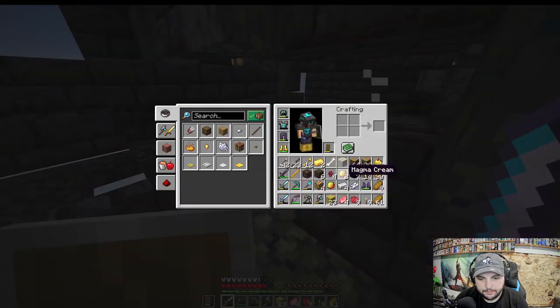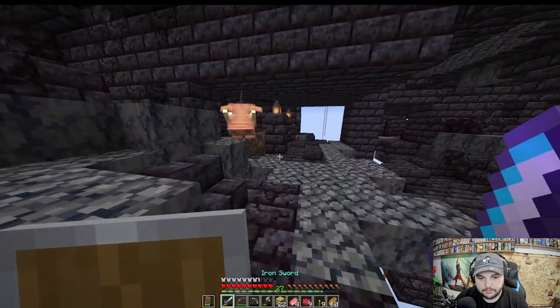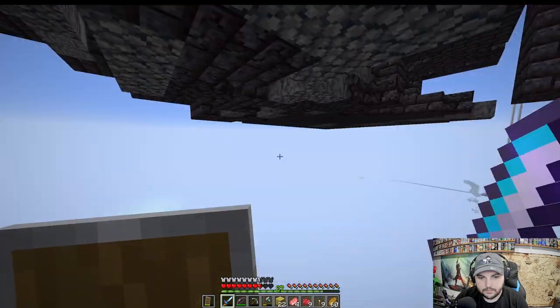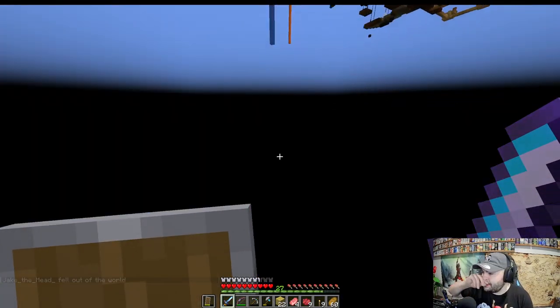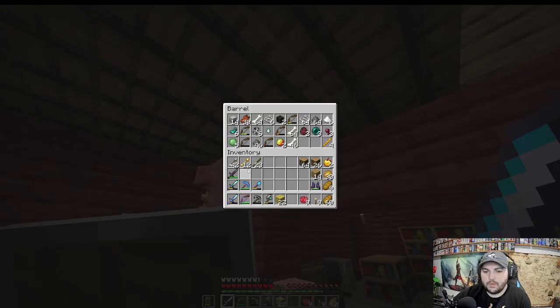Spectral arrows — they're not the most important but they work as a regular arrow anyway. Oh boy — what did he drop? A Bastion Fragment! And then he just knocked me into the void. And I fell into the void myself — of course.